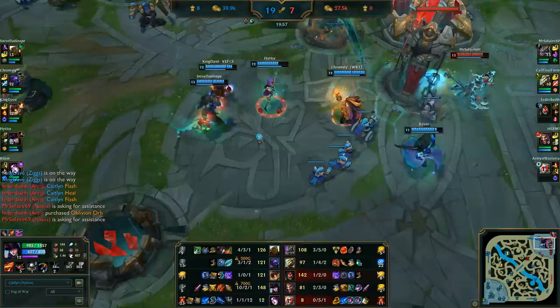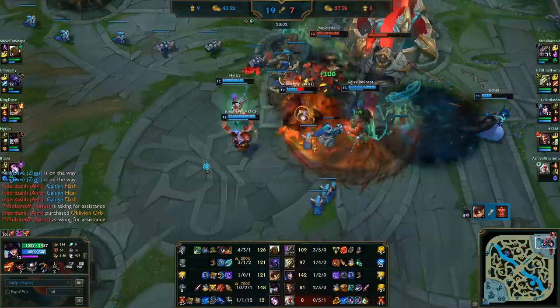Hello everyone, Vanir here. Today we're gonna have a look at a Caitlyn bug in which she manages to get the shutdown gold on herself.